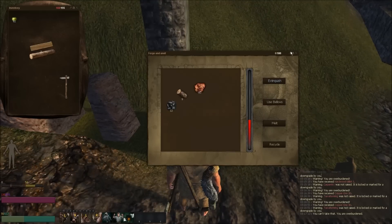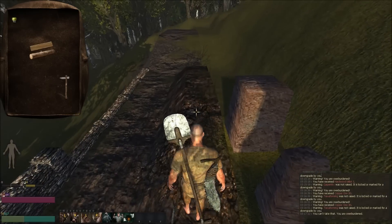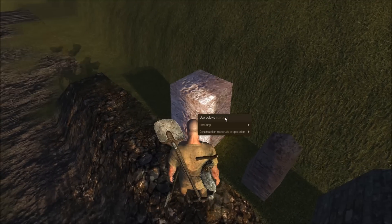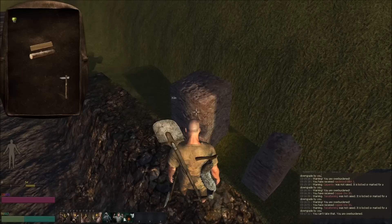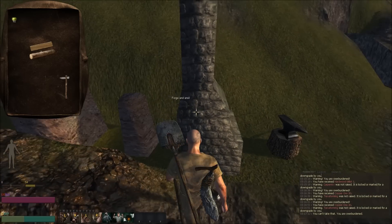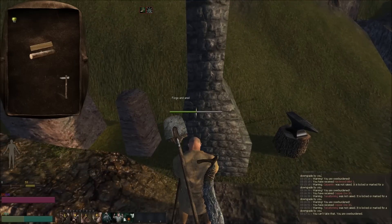We work the forge and anvil the same way that we work the kiln. Same idea — I'll use the bellows. Let's go back and manage the kiln and take a look. Oh, it's almost done. The furnace works the same way the forge and anvil does when it comes to this.